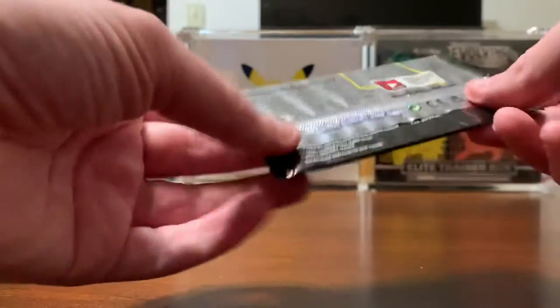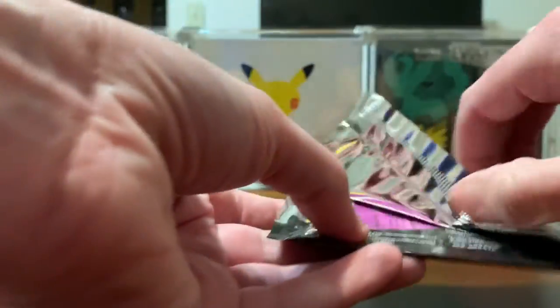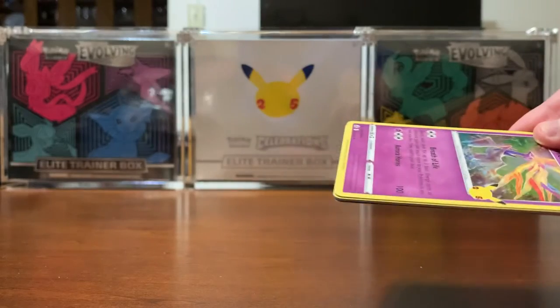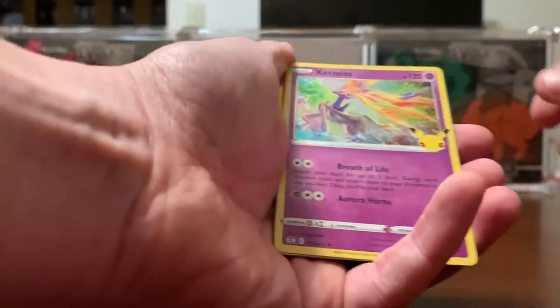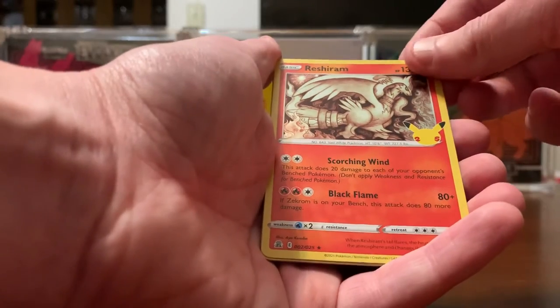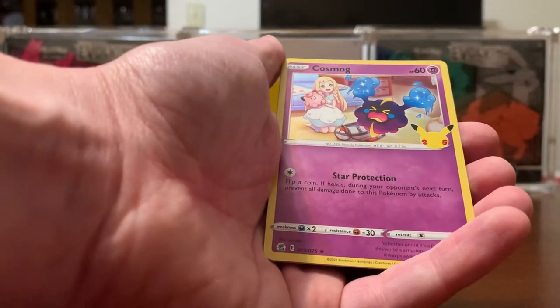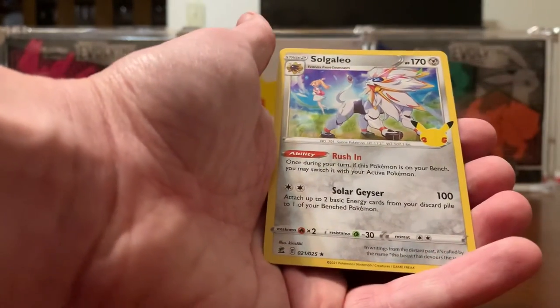Last pack. We've already gotten our two vintage cards out of the first three packs. Are we going to get lucky and get a third one? Nope — Xerneas, Reshiram, Cosmog. And what's our last card? There's the Solgaleo that I needed.